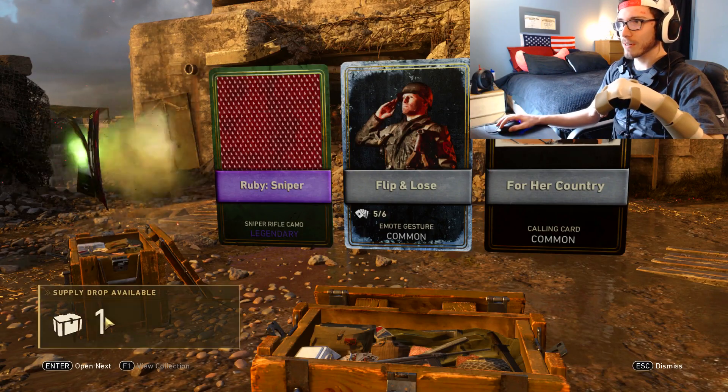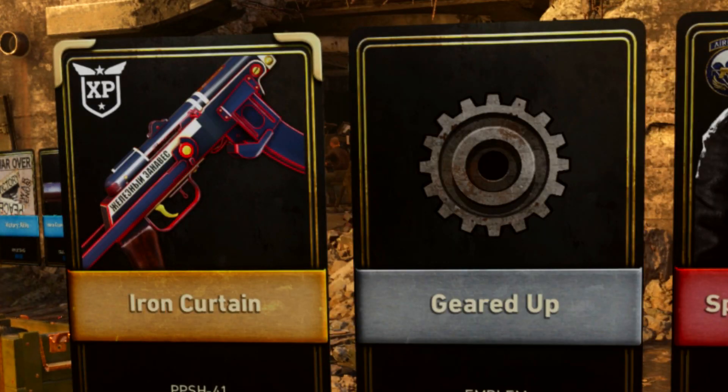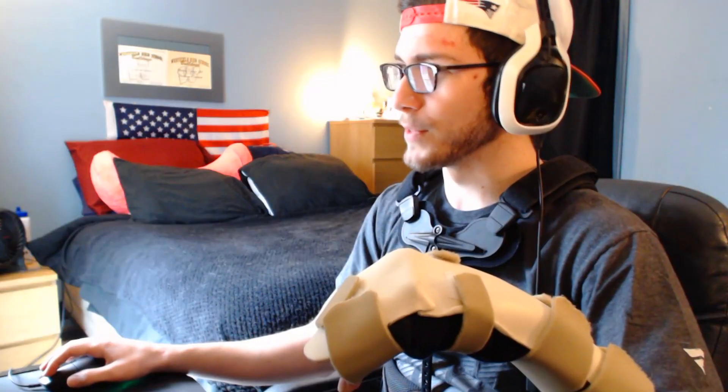Sniper Rifle Camo, legendary — I guess I'll check that out. Whoa, yo, that Iron Curtain PPSH actually looks fucking sick. Another heroic — Rolling Thunder MG42. I don't use that, okay.